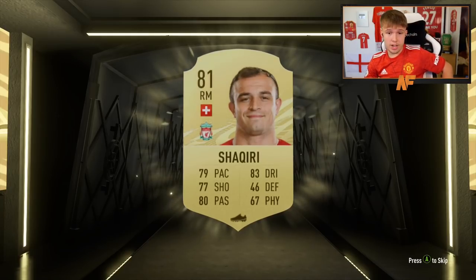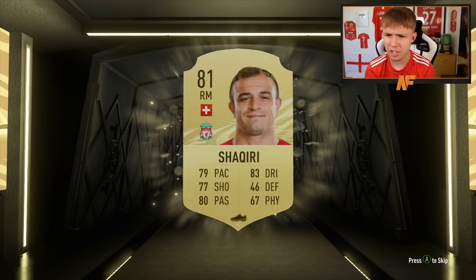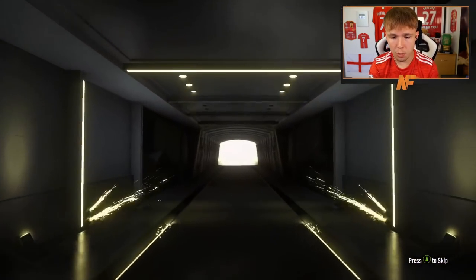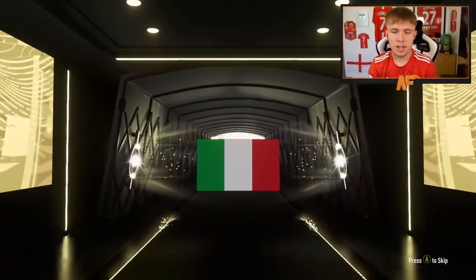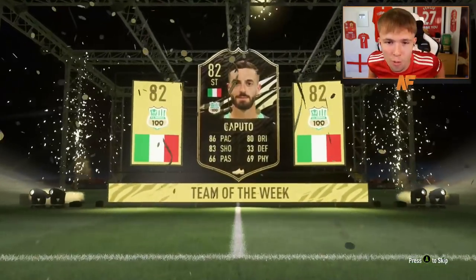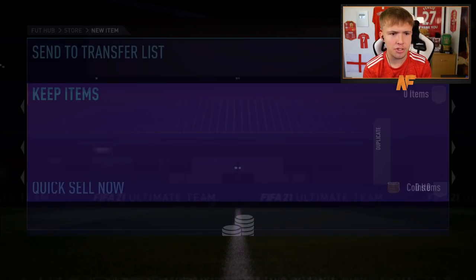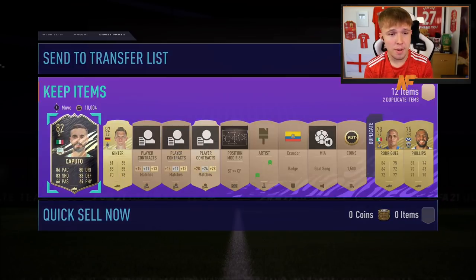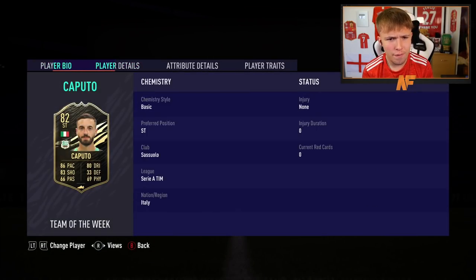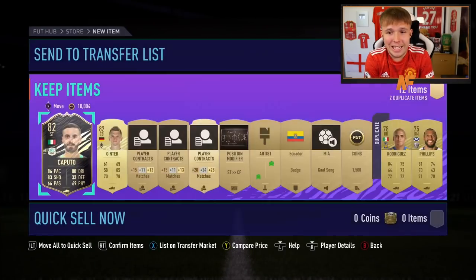Shaqiri — Premier League, five-star skiller, nice. Probably usable at the start, but maybe lacking a bit of pace. Then it's a board — it's an in-form! Second in-form is Caputo. That's not a bad looking card: 86 pace, 83 shooting, 80 dribbling. Three-star skills, four-star weak foot, 5'11". We've got our second special card. Probably fairly decent at the start of the game and should do a job in a starter squad.